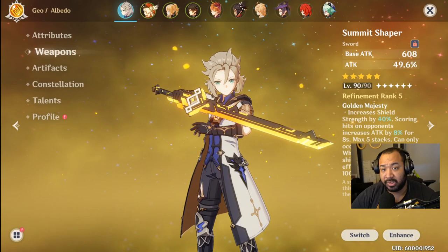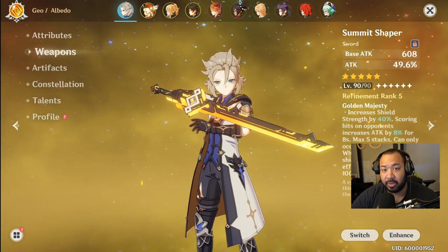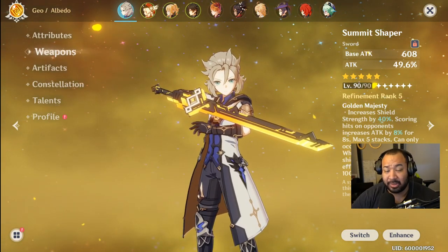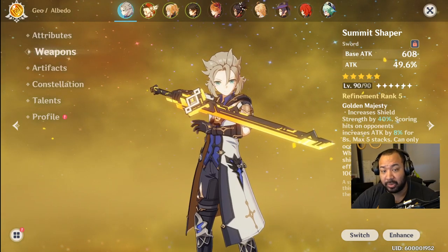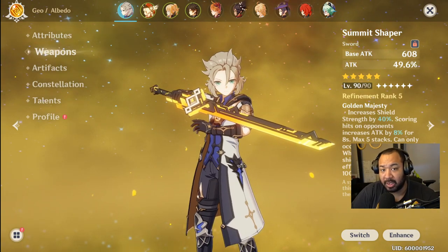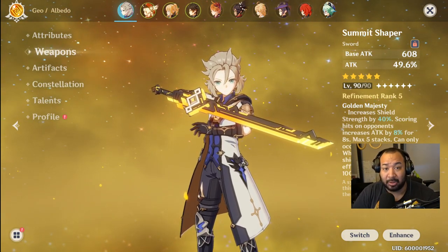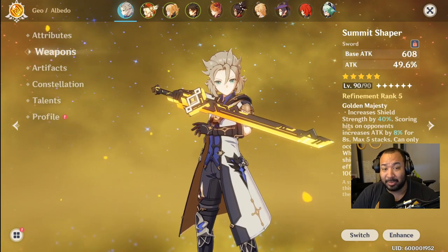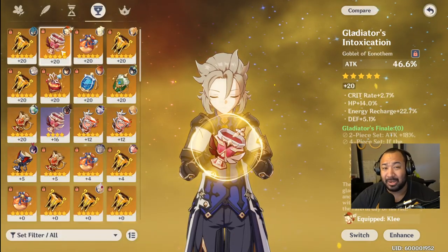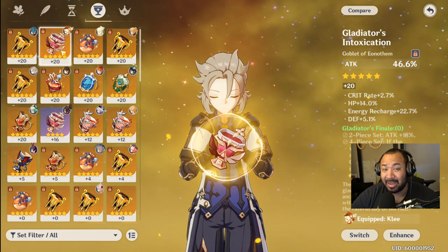If you're just on four-star sets — say you just pulled Albedo and haven't gotten into five-star gear yet — you can use anything like Exile's, a two-piece Gladiator for the attack percent, Brave Set, or Martial Artist — pretty much anything that increases his raw damage or energy recharge. If you want to stack crit, Berserker is always a viable option. If you don't have a geo bonus damage cup, attack percent works too.